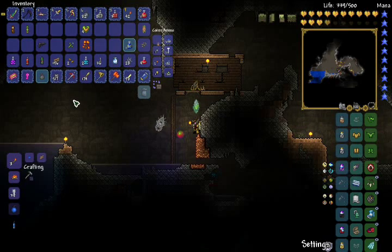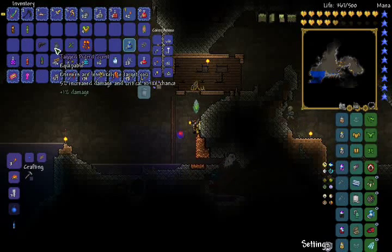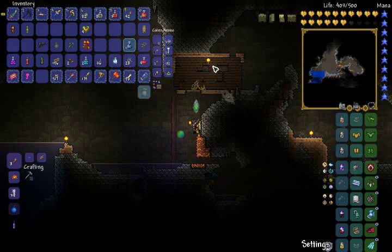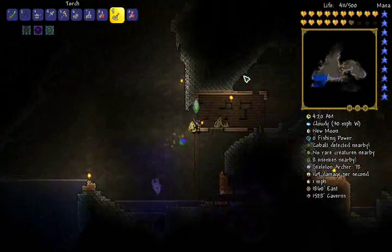What do we got here? A jagged putrid scent. It's equippable — enemies are less likely to target you. Five percent... The putrid scent is not a material, so you can't combine it with anything else. All it does is give you five percent increased damage and critical strike chance. I don't know if that really works in multiplayer or anything.